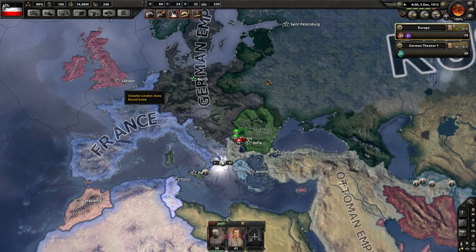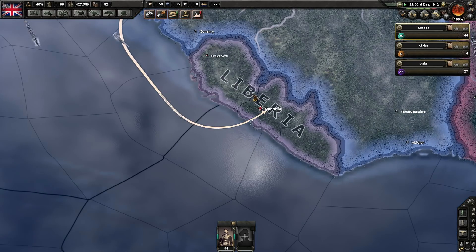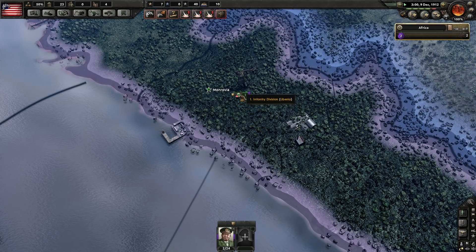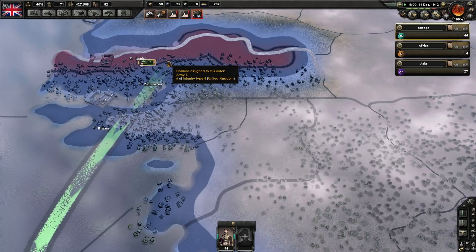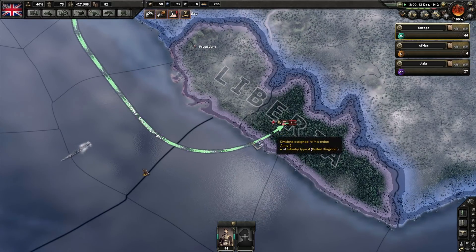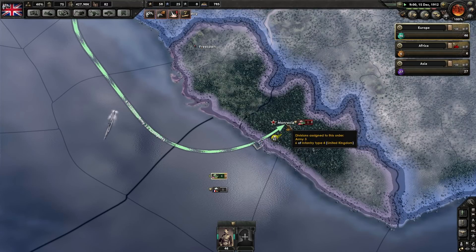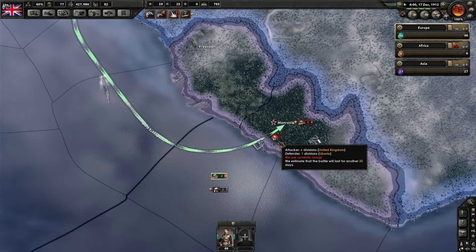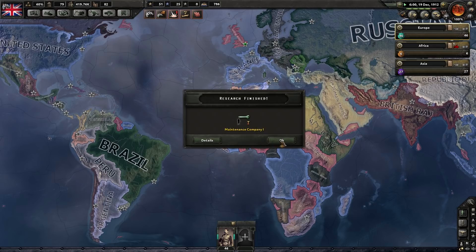Who is the UK at war with? Liberia — and they can't successfully invade Liberia. There's one guy guarding with like half equipment, and the British are incompetent with six divisions and can't do it. He is entrenched, to be fair, with half the equipment, but they have six pretty close to fully equipped divisions. They're losing. Britain, you are a sad, sad country.